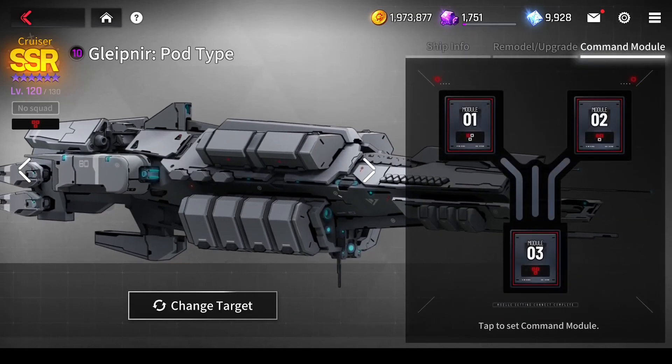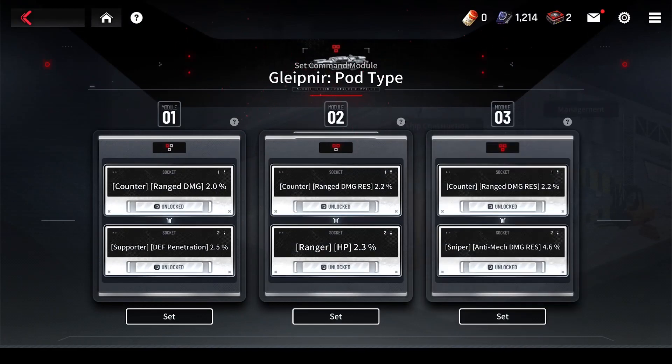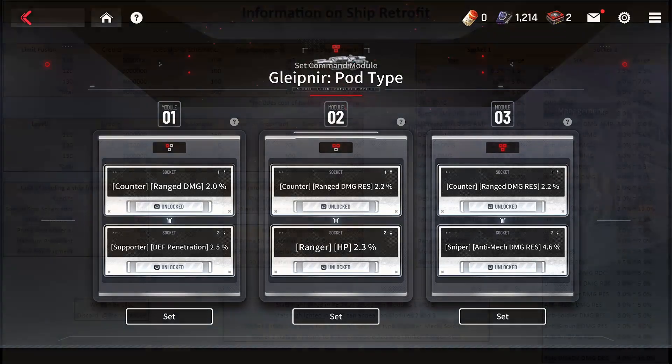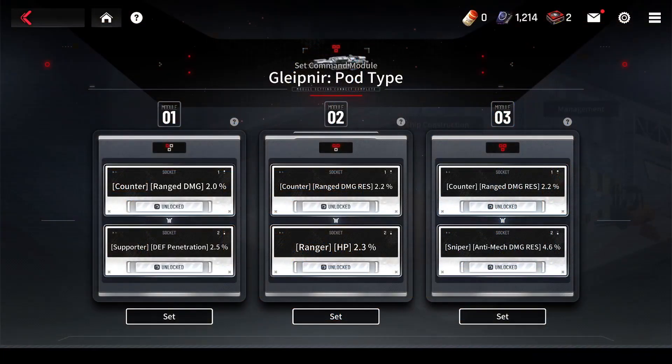Now we get to the command modules — they are both the main benefit of ship remodels and the most frustrating and expensive aspect of it. Let's have a look at the right half of that chart. The first command module features two offensive passives, the second one has two defensive ones, and the passives of the third can be either offensive or defensive. This means it's generally going to be much more expensive to get what you want from the third module, and you should focus on it only after getting at least one of the others to a level you're satisfied with. In general, your goal should probably be getting something good enough on every slot, because chasing perfection will be extremely expensive.